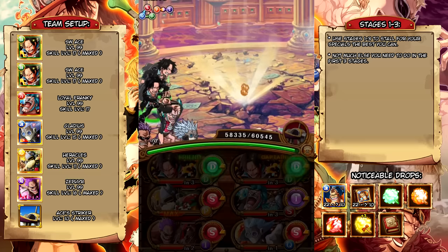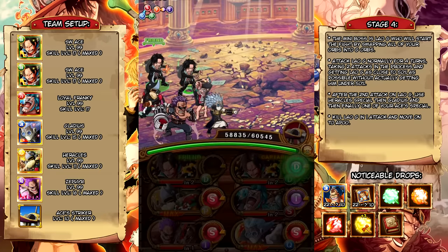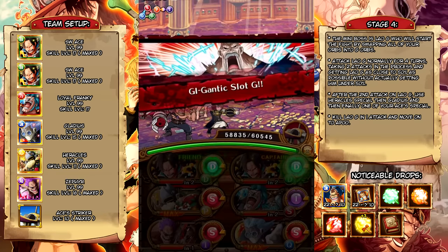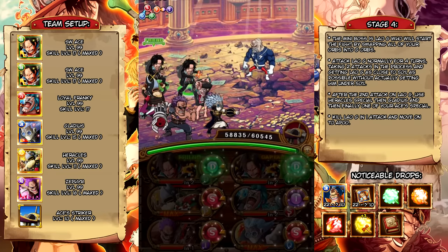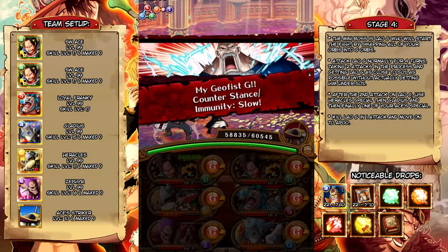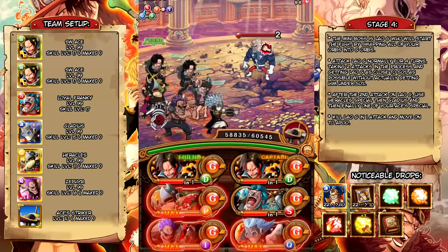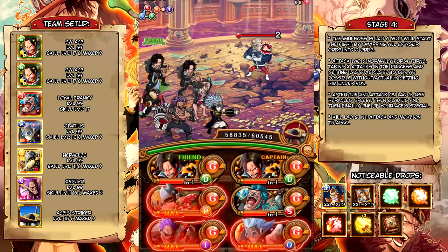You don't need to stall for orbs or anything like that because Vlaoji is going to swap all of your orbs into G orbs as soon as you enter the room, and then he'll throw up a delay protector, so you can't Usopp him or anything like that.